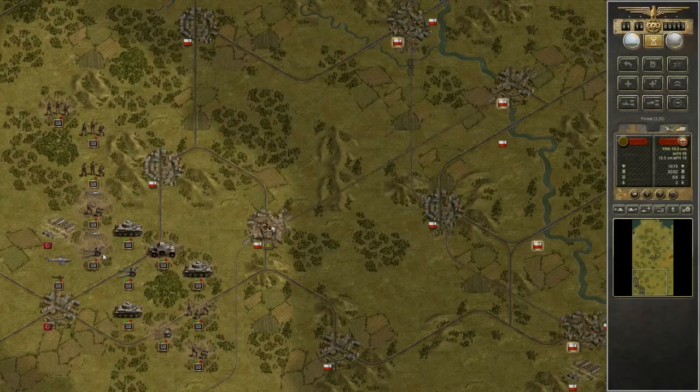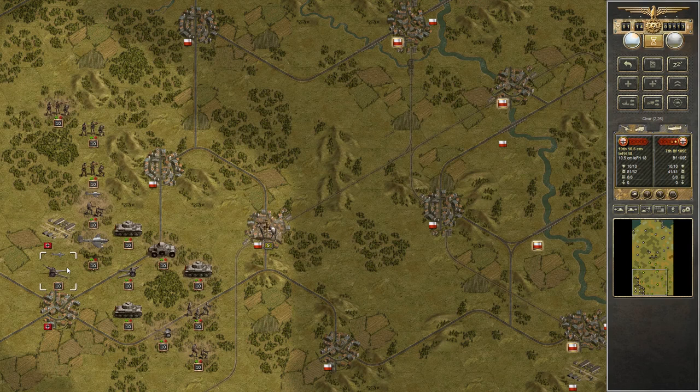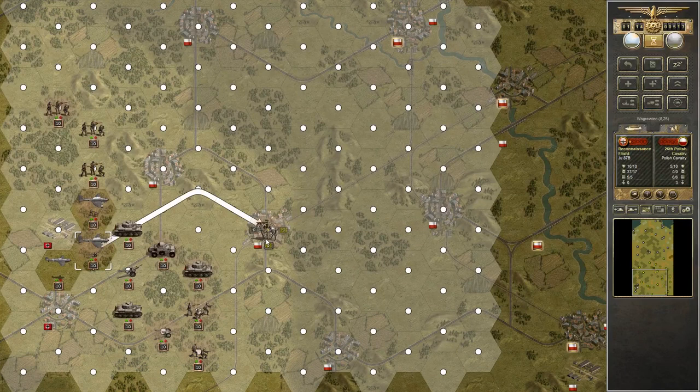Hey everyone, this is Jaxi, and today we are going to get excited about history with Panzer Corps. This scenario is the Danzig Corridor. Because we got a decisive victory last time on Poznan, we get to attack here in the southern part. And so right from the get-go,